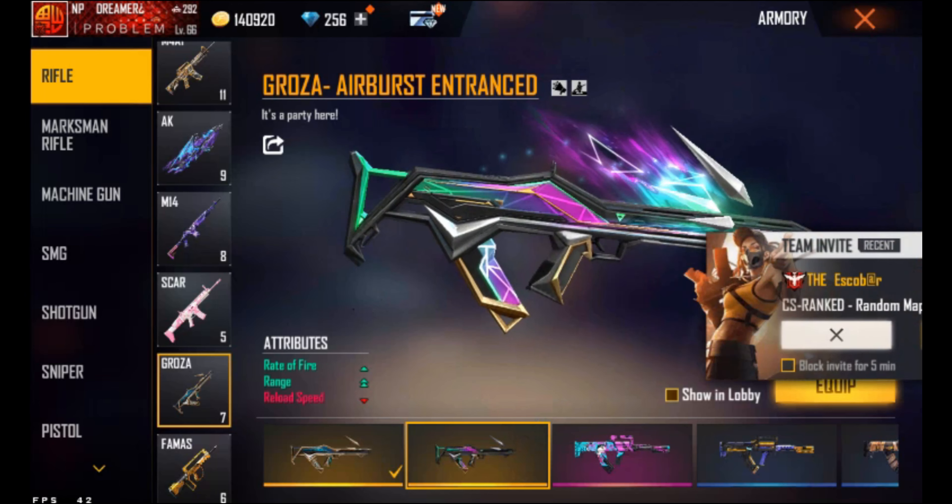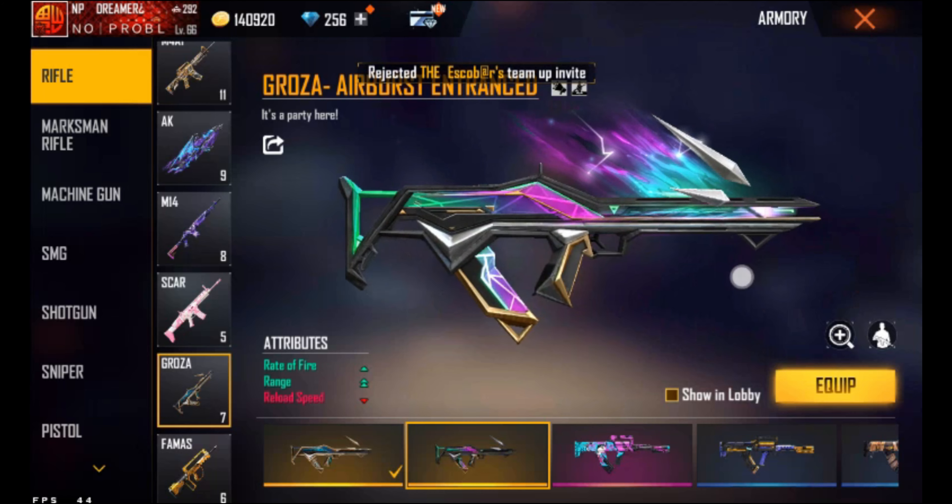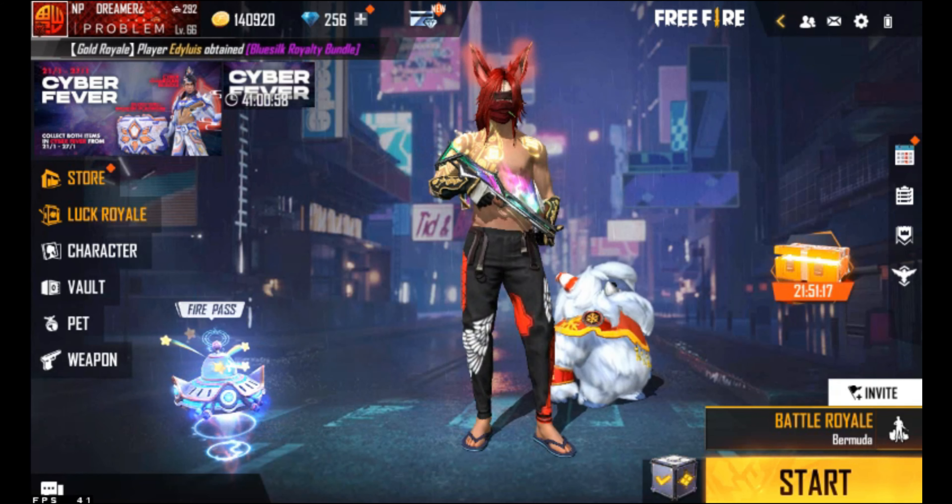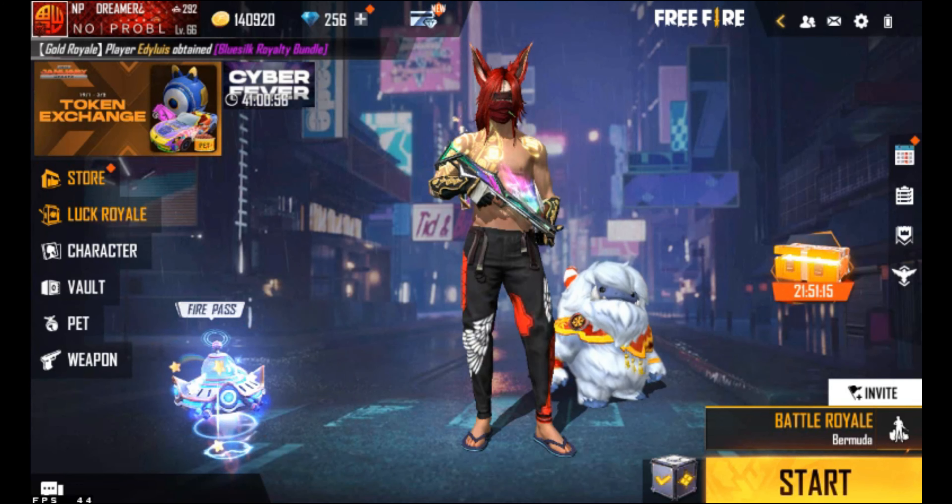First we have the Thunder Electrified, with double damage and one penetration. Then we have the Airburst Enhanced, which has one rate of fire and double range, with minus one reload speed.